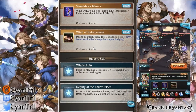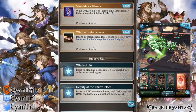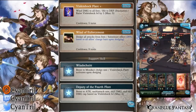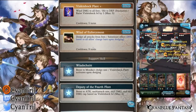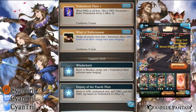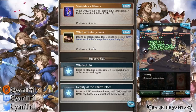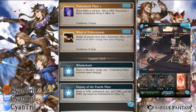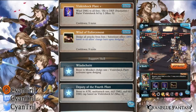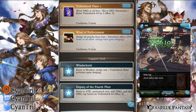Her last skill is Wind of Enforcement - dodge all attacks from foes and also gets her substitute effect, plus a 20% boost to all allies' charge bar upon dodging. This is best used on either an AOE attack or an ougi. You get a free 20% charge bar. Also note that this dodge counts as a dodge, so it also procs her support skill.